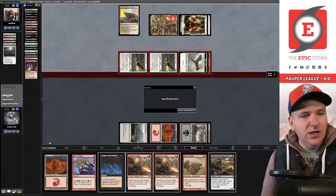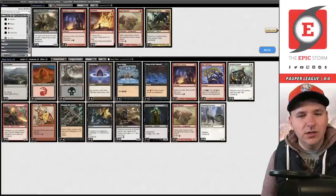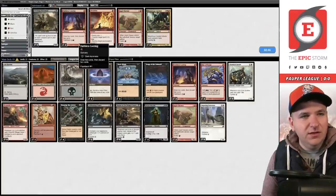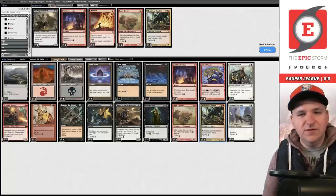Discard the Ash Barons via Faithless Looting — a couple of creatures. They probably have Rallied the Ancestors and kill me. Lethal — there it is. They're the Peasants! We just needed to find the Songs one more card in. I'm going to board out an Ingot Chewer and I think I want the Carabid back.